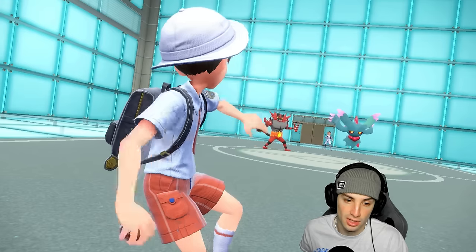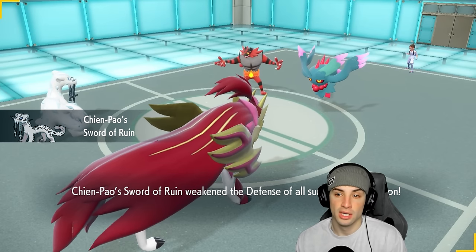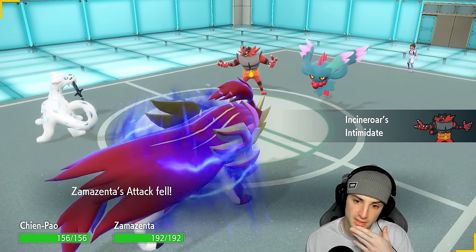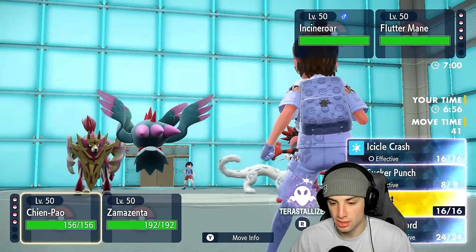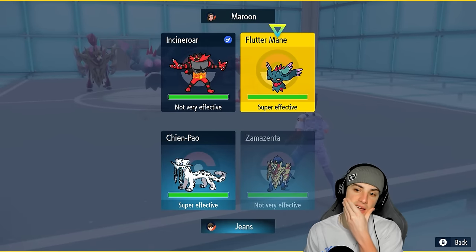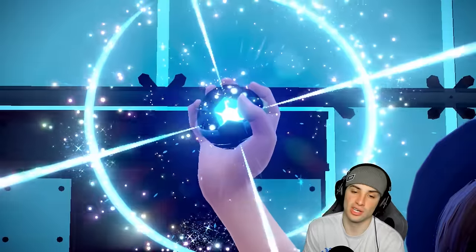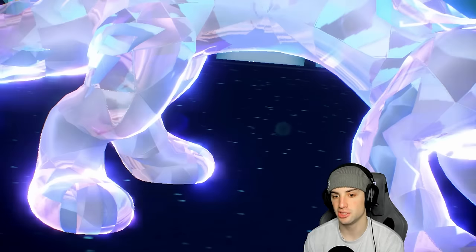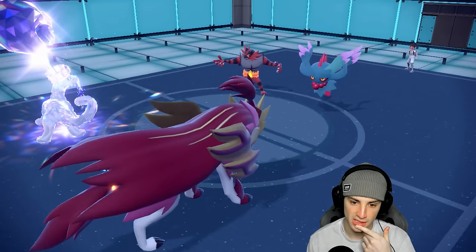They're going Flutter Mane and Incineroar as their lead. A Ghost tera for Scream Tail is probably in our best interest, and then maybe going for a Heavy Slam would be nice for Zamazenta. I'm still going to use the Ghost tera and start attacking Flutter Mane — doubling down into it. I know we're minus one on Attack from Intimidate, but Flutter Mane is a lightweight Pokemon that can't really take hits too well, so we should still do some nice damage.